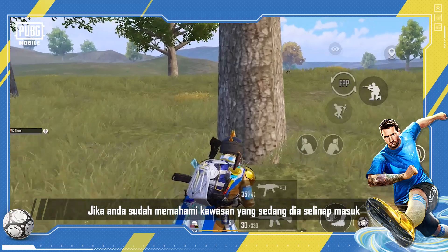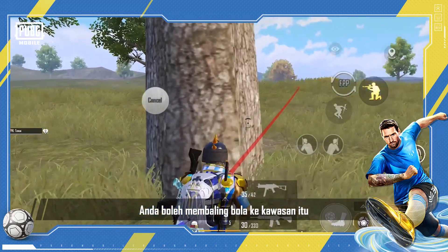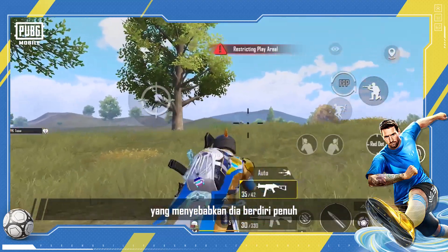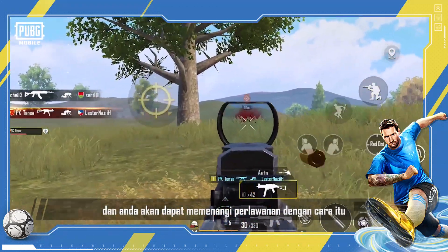If you have a general idea of the area that he's snaking in, you can throw the ball in that area and it will suck him from his position, rendering him to a full stand, and you'll be able to win the fight that way.